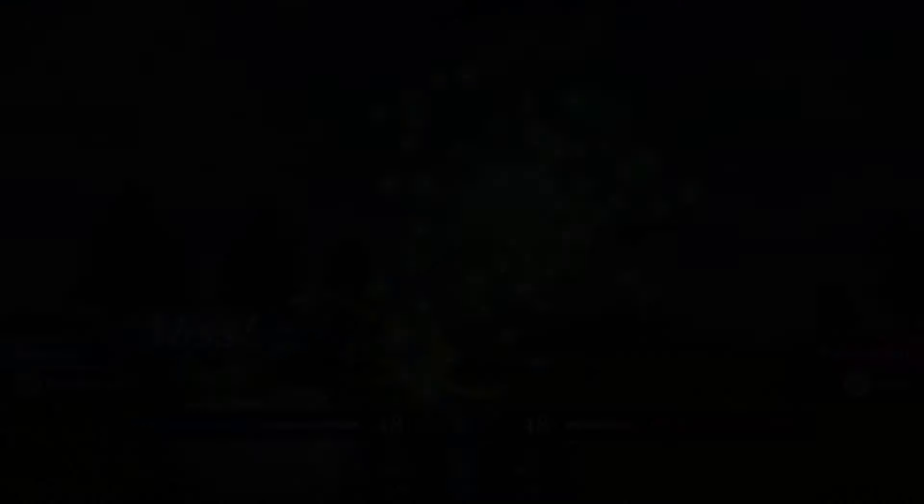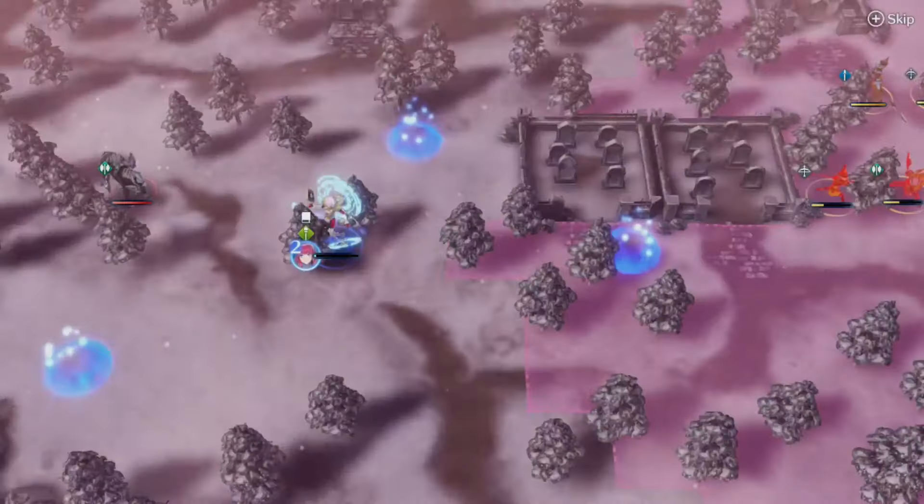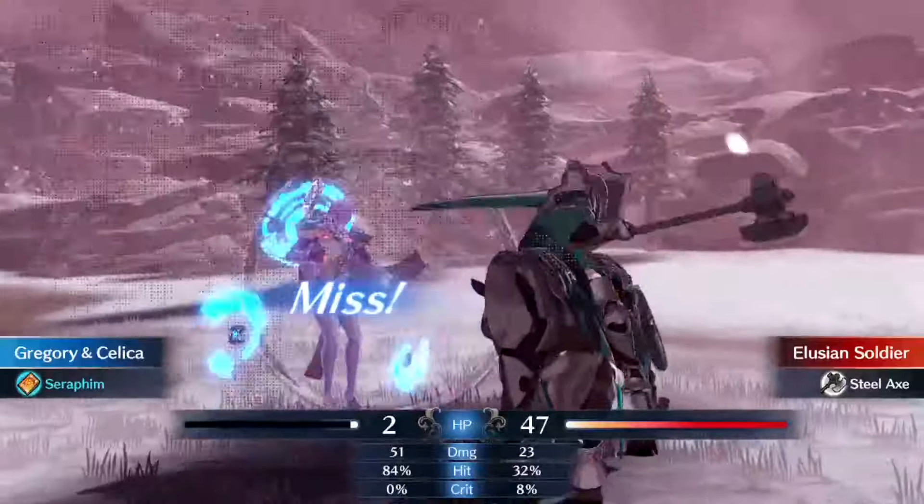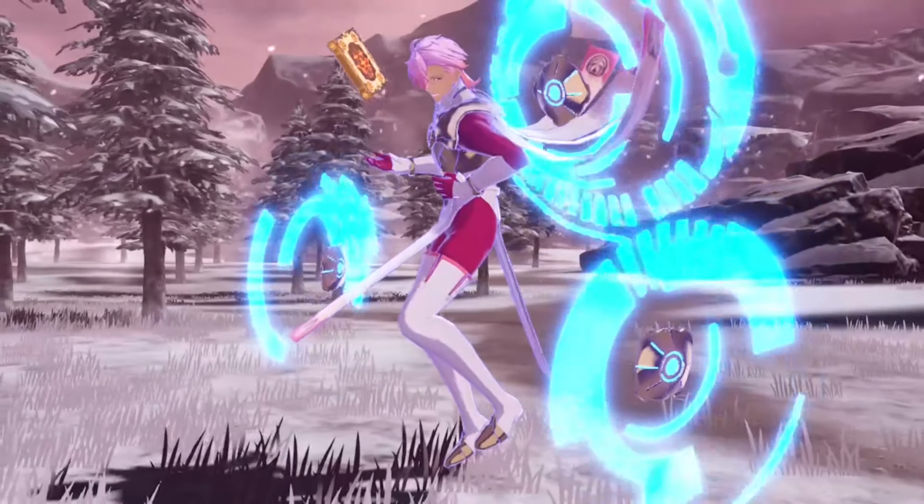Or you could go even riskier, forgoing Vantage for a dodge tank sweep utilizing the Lucina Engrave and Survival Plan, which would be another way to free up a skill slot. I mean, this would be incredibly risky, but if I have the patience to dodge tank sweep the Fel Xenologue, I'm sure you can make it work if you put your mind to it.